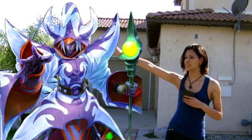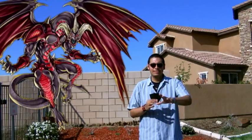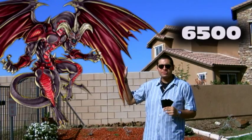I remove one of his two counters that were set on him when he was summoned to destroy your Red Dragon Archfiend. Stop. Activate: My Body as a Shield. My pain — 1500 life points. My monster is not destroyed.